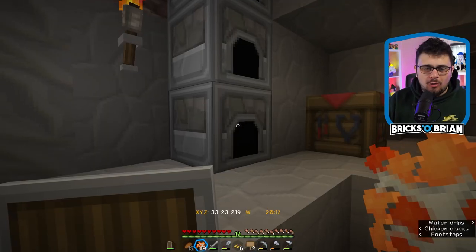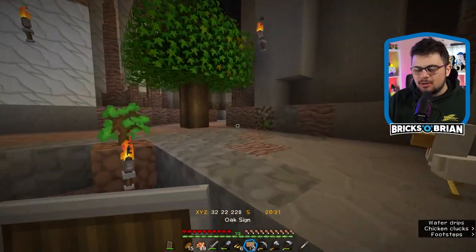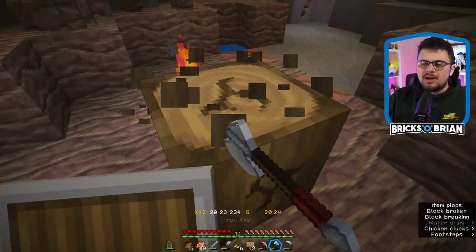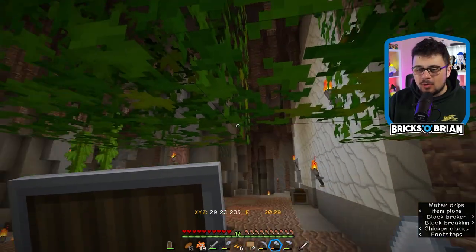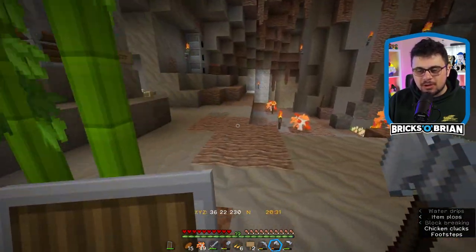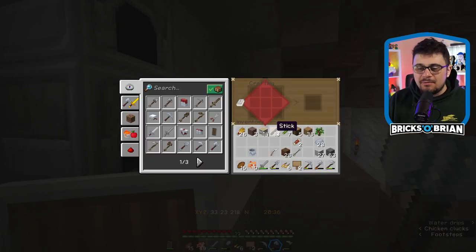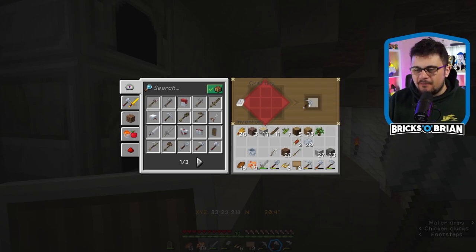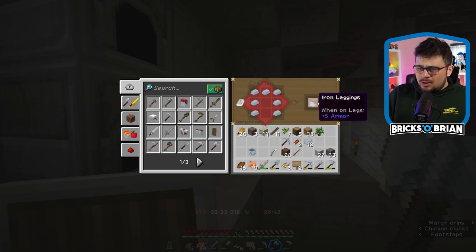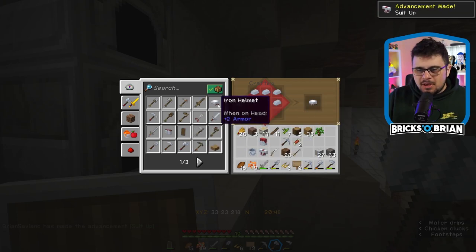I don't have any coal at all, so I've been smelting down logs and using those for charcoal. But I need to find actual coal. I think at this point I can also find diamonds if I really wanted to — that's a realistic goal. I also need to make armor. I have all this iron and I haven't made any armor at all, because I didn't think it would be fair to put myself in full iron armor while off camera.